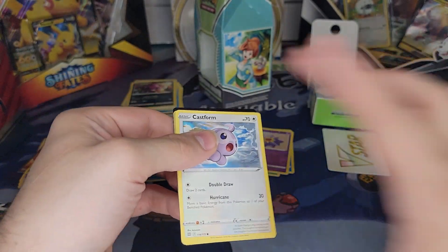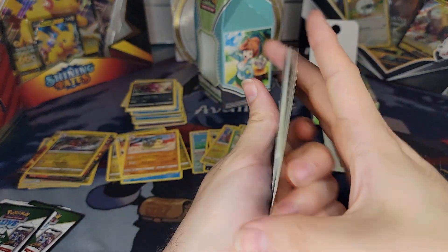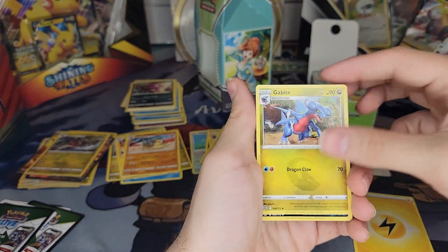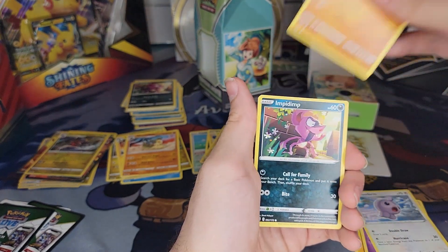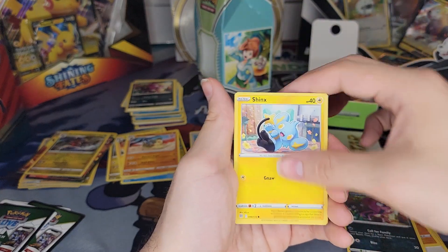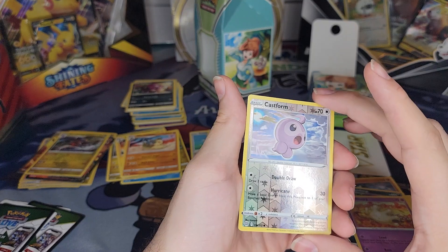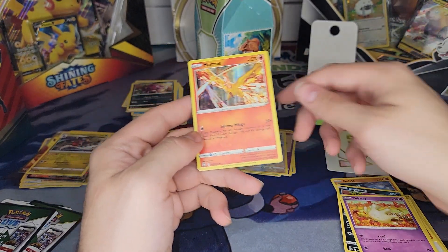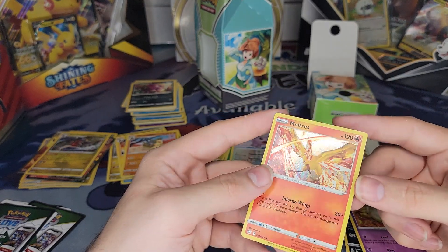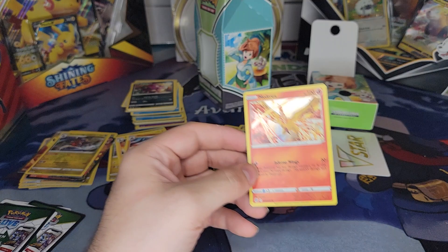Last Brilliant Stars pack: Normal Form Castform as our first common, Gabite, Morgrem, Dusclops, Castform, Golett, Empoleon again, Shinx, Milcery, reverse foil Normal Form Castform, and — oh my god — foil Moltres! I think that's a great way to close out our packs, don't you?